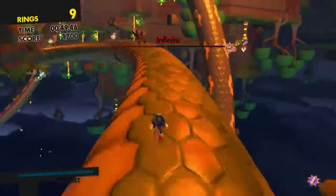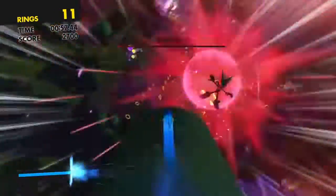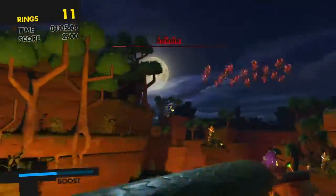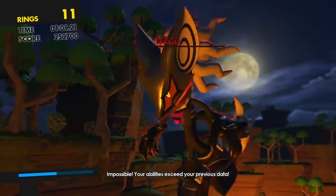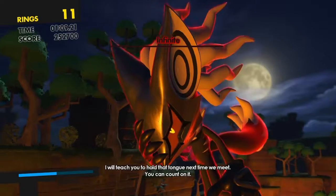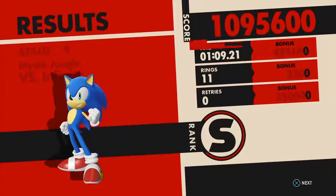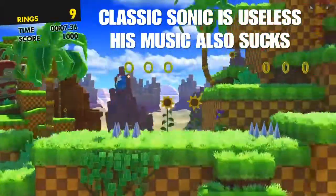The boss battles are repetitive and recycled throughout the story. If you fight one boss, you will fight it again sooner or later. Modern Sonic's bosses are just boost and then homing attack when you're near the enemy. The custom character just shoots with their wisp. Speaking of wisp bombs, you have burst, lightning, drill, hover, cube, asteroid, and void. Classic Sonic is just knock rocks into the boss. That's it.